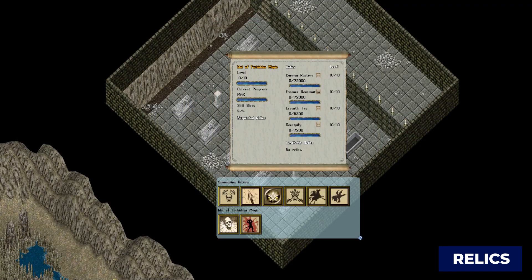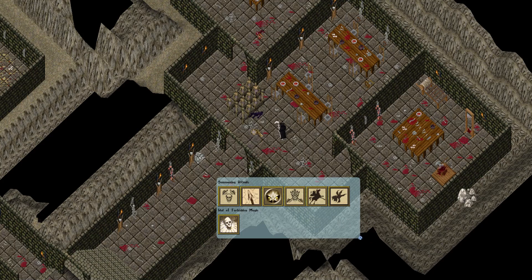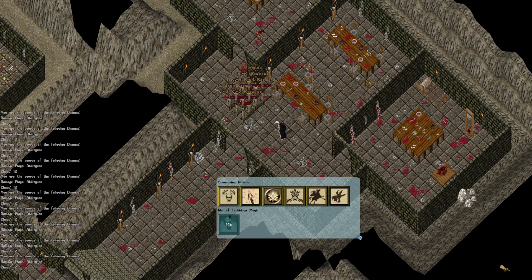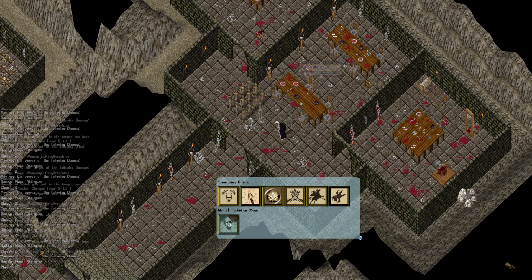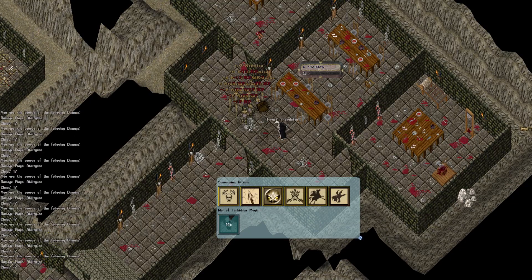Idol of Forbidden Magic currently has 4 relics, and you can enable 4 at a time. Carrion Rapture is an active relic which explodes a corpse or summoning causing AoE damage to all those around it. It's a great spell to use to provide extra damage while you're fighting, but it may be more beneficial to save it to use on a summoning that is about to die.